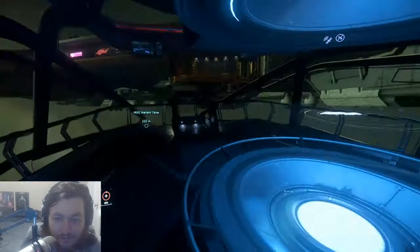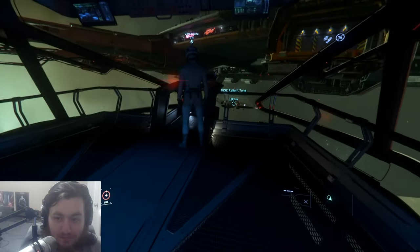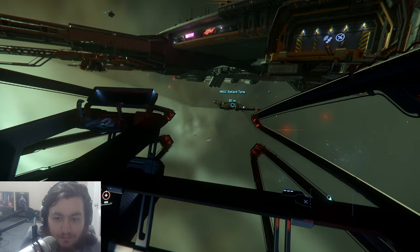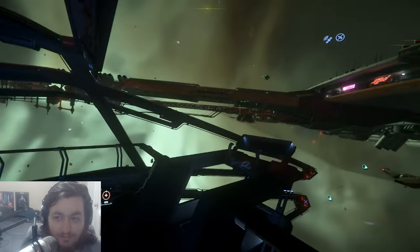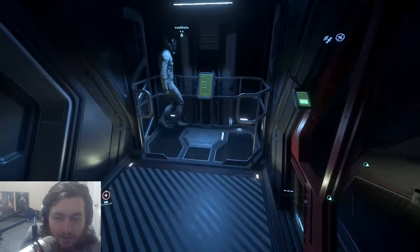This is that big tactical globe I was telling you about — doesn't do anything yet. And then this is the command station — you can actually fly the ship from here, although right now it has limited function. There's your ship out there by the way.